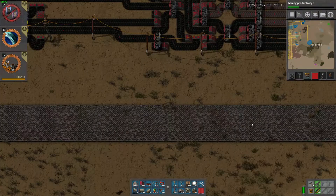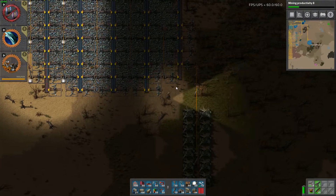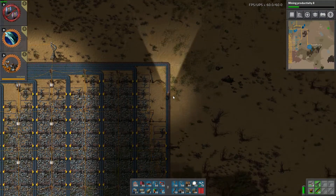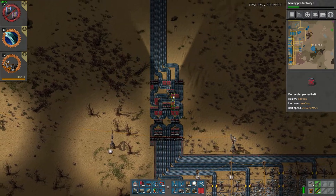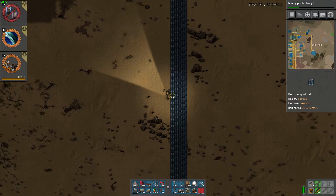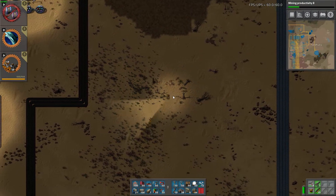I also improved some pathways — I did some new pathways so I can run a little bit faster. Of course now that I'm here I'm not going to be able to enjoy that very much. But also one of the other things that I said I would do was the logistics network stuff.